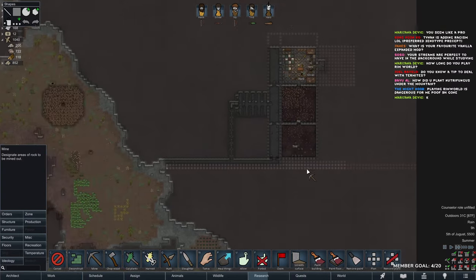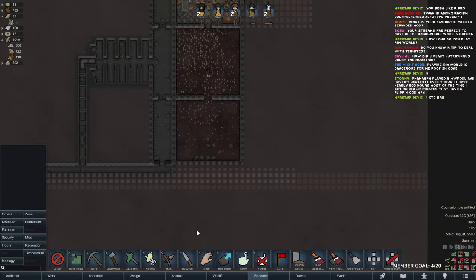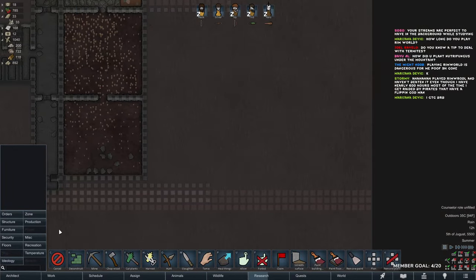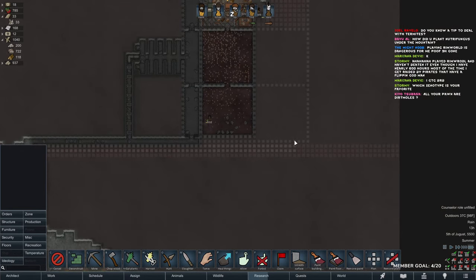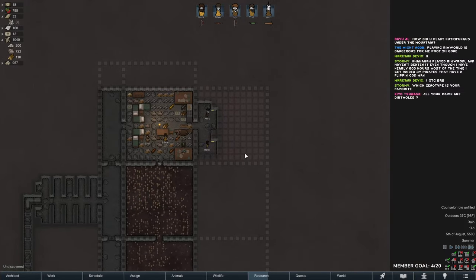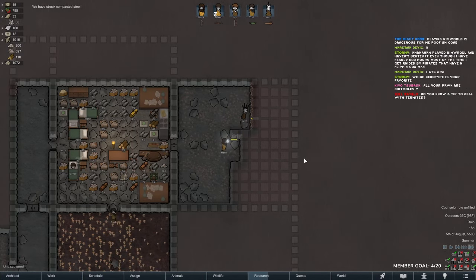We will mine to the end of the map here. If you don't know, raids cannot go into mountains or come under a mountain roof, but they can flee from here — so that gives me time to kill off everyone. I've played RimWorld for 2500 hours now — I bought the game in 2018, so it's been four years.